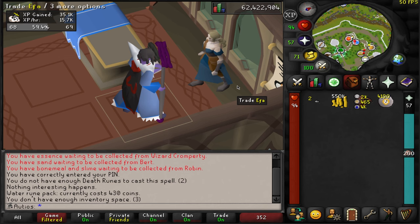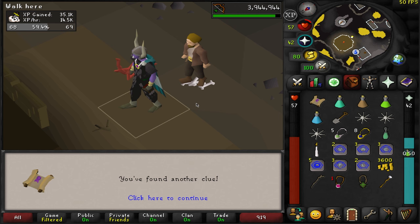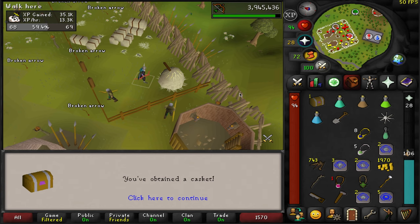Got some more death runes, got some more water runes, and we're down to 550k. But we have a lot of stuff that we can alch right now — we'll do that once we change our spellbook back. We're going to go ahead and do our hard clue real quick before we start this Bloodveld task, because if we're lucky, we'll get another one.